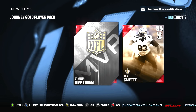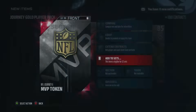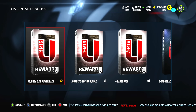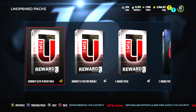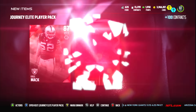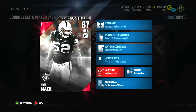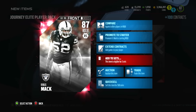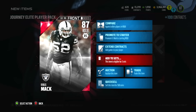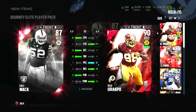We just got an elite out of a gold player pack — Junior Galette, he's worth maybe six or seven K. Next up, the journey elite player packs, which guarantee an elite of some sort. We got Khalil Mac! You can sell these now — before you couldn't. He goes into the MVP Raiders captain set, so his price will definitely be going up. Let's check his stats; he's gonna have better zone coverage.